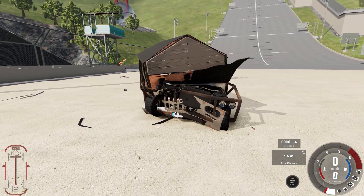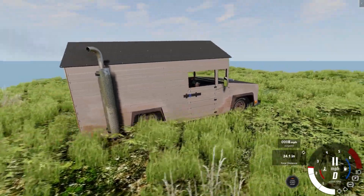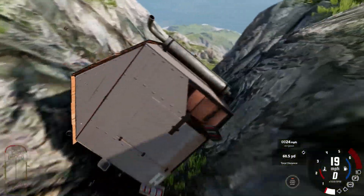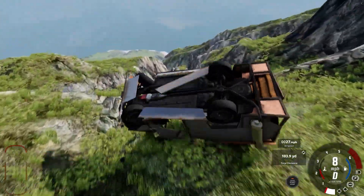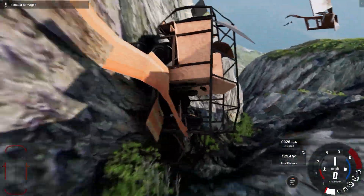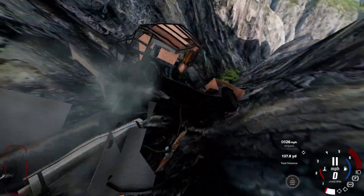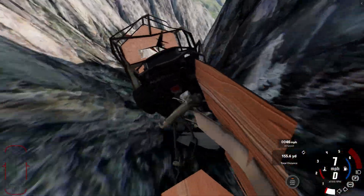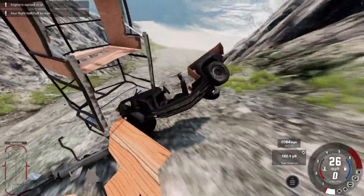Let's take this out to the cliff map and see how it does. Hanging out on the cliff — let's just send this bad boy over the edge and see how it fares as we tumble and fall down to the beach. We are definitely losing tons of pieces and parts. We are actually breaking the body away from the chassis, though it's hanging on for dear life and has not completely come apart.